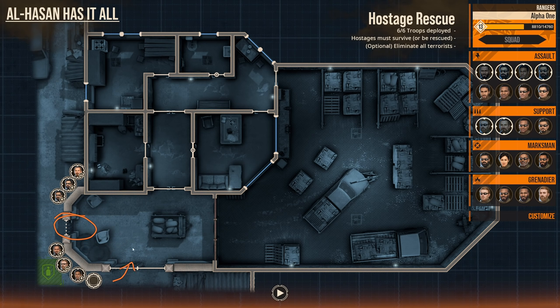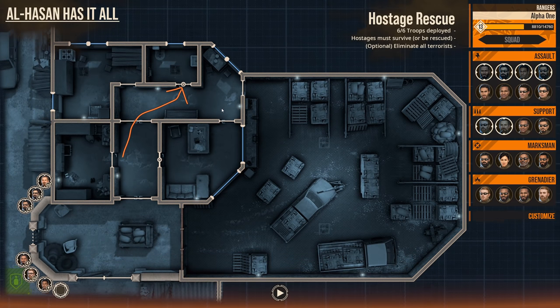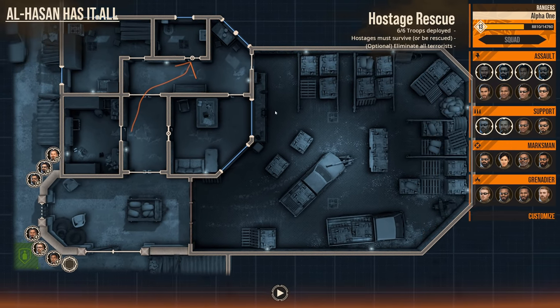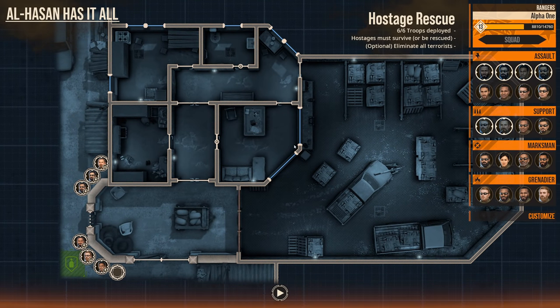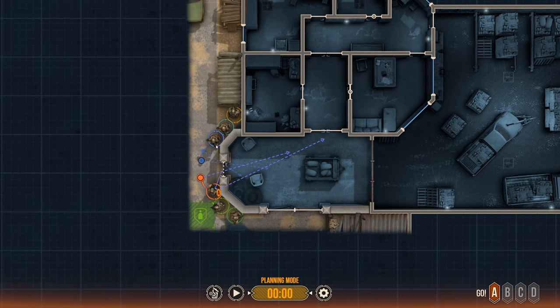We'll pie off this corner, wall charge here, dominate this space, move into the hallway, dominate this space, maintain security on this door, and then do a dynamic entry and clearance of this room. Once that's done, we move through to where we think the hostage is going to be located. Since we're going turn by turn in a dynamic fashion, we'll adjust our plan as need be. First things first, we're going to start pieing off this corner, making that contingent on a successful wall shot.